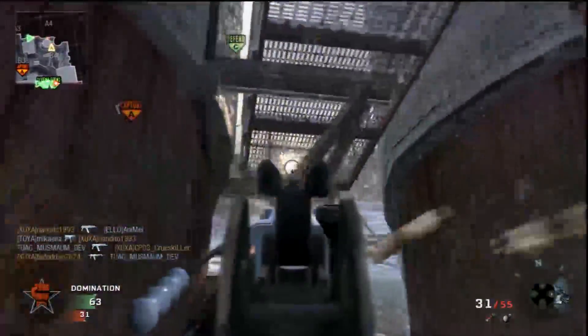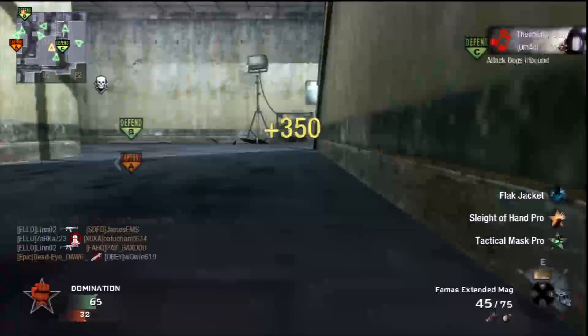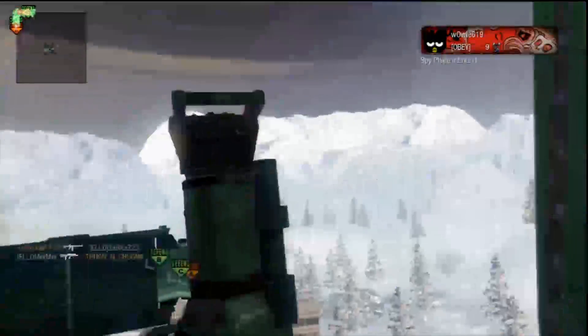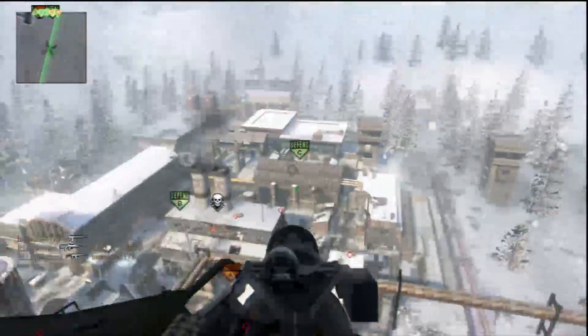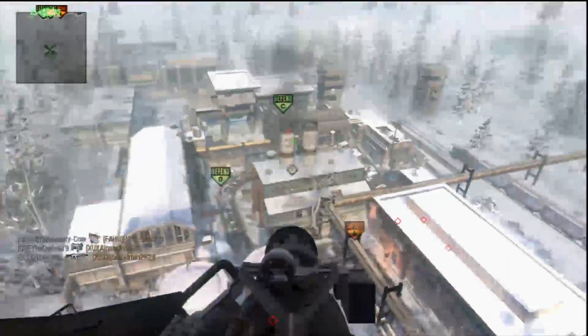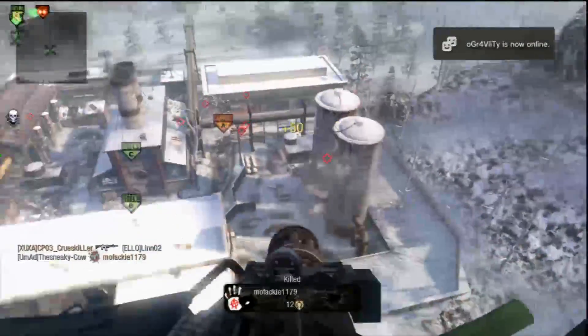I absolutely fail at killing this guy and that guy, and I was spraying but he got me — and that was my only death. So I'm going to call my Chopper Gunner and my Dogs at the same time. The reason I did that was because this map has a lot of inner buildings, and I thought it would be beneficial to have my Dogs and Chopper Gunner going simultaneously, which did work out in my favor.